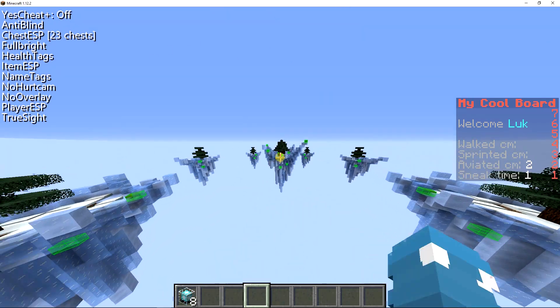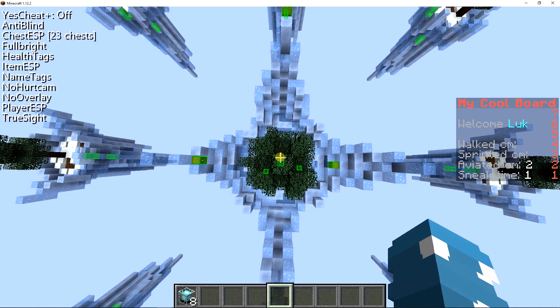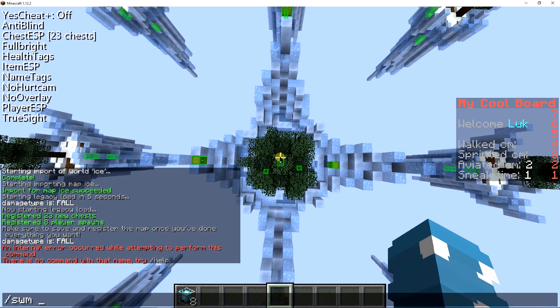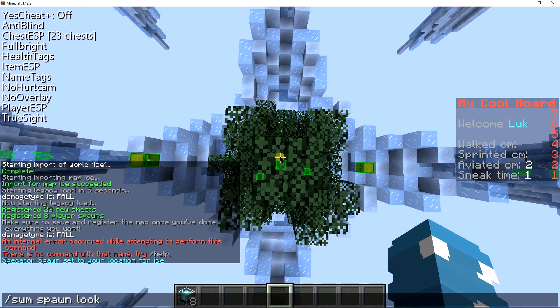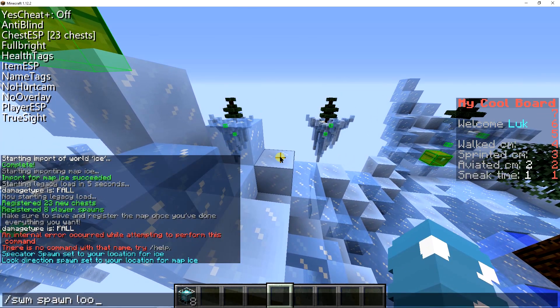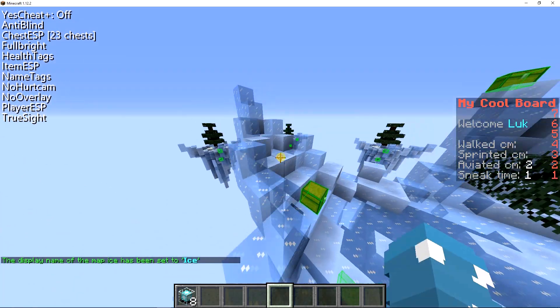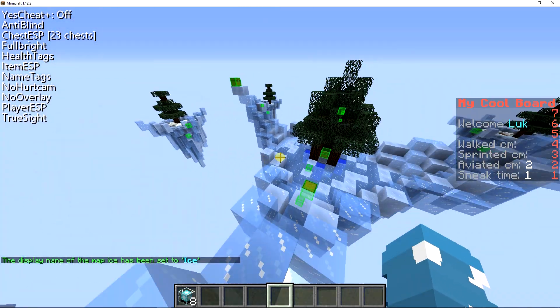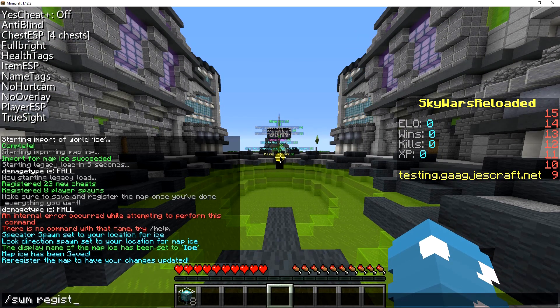Then you can set all the metadata, like the spectator spawn, the look spawn — which is the location players will look at when they join — and you can set the display name. Let's call it 'ice'. Set the minimum amount of players before the game will start, and all other editable settings. Then just save the arena and register it.